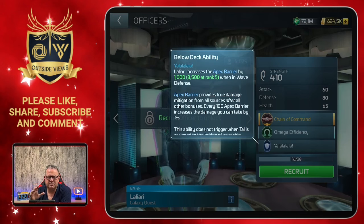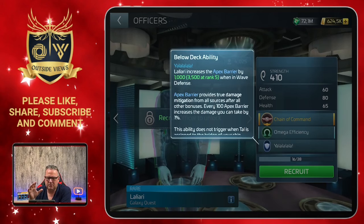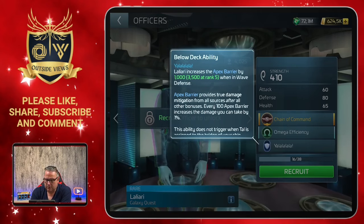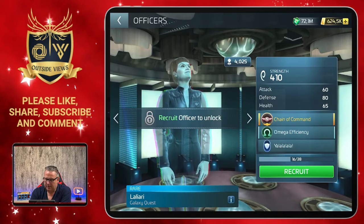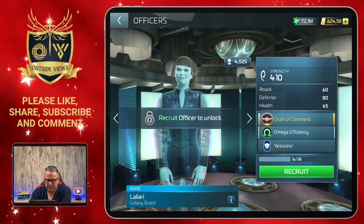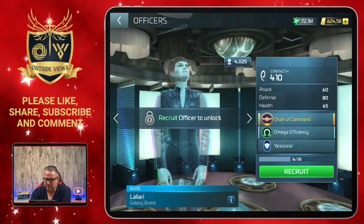The right balance must be there - there must be PVP in there, but it should not be the dominating one. If I want something like that I'd play an ego shooter. So I'm really happy about Dane and Laliari and their abilities. I cannot tell you anything about the away team traits yet - I will do that in the A to Z video about Laliari later, but as a rare officer she should have two of those abilities.